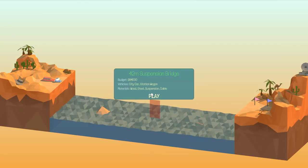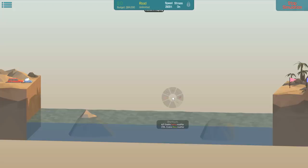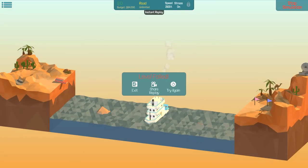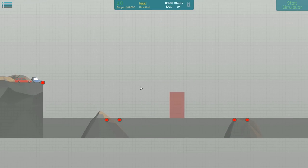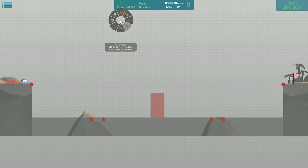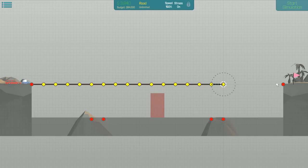42-meter suspension bridge. It doesn't say there's a boat - oh, there is. It didn't say tugboat though, that's strange. This is gonna be a tough one, I can tell. We have unlimited steel. The boat should just go right under it in theory, as long as I don't have to dip it.